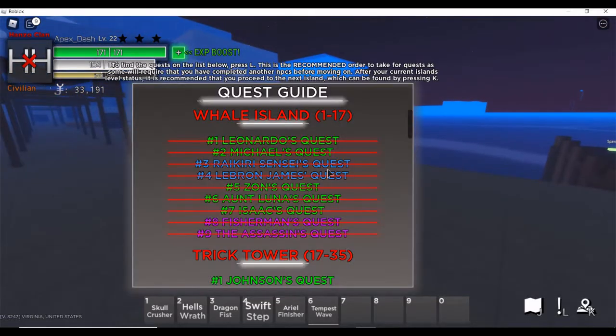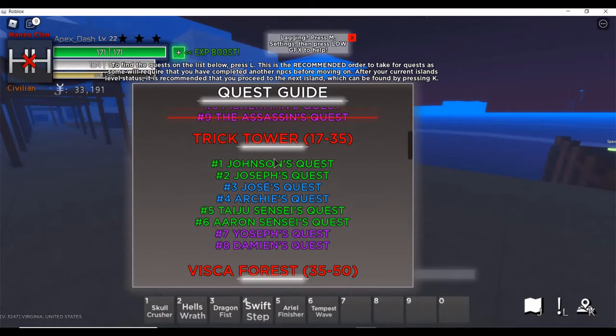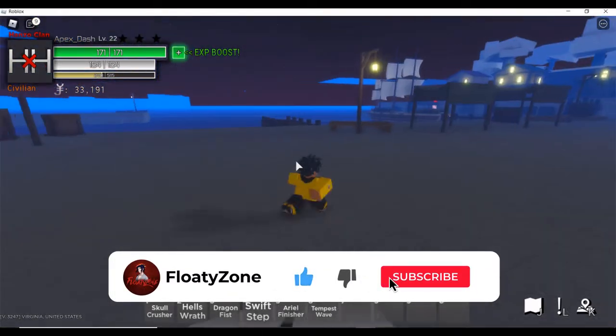Once you finish all your quests at Whale Island — you can see how they're all crossed out — the next island is called Trick Tower. A lot of people don't know how to get to this island, so make sure you have all the quests finished here first before moving on.